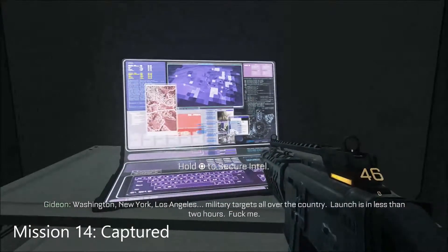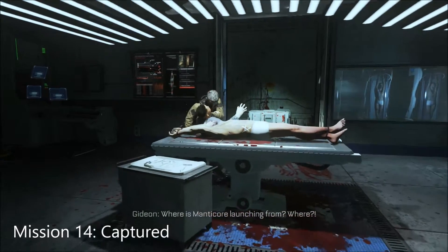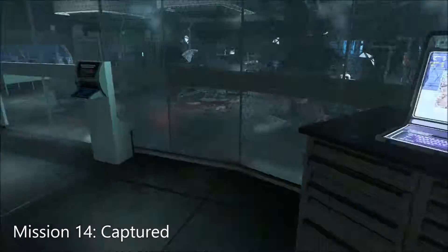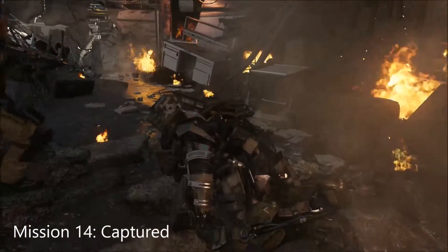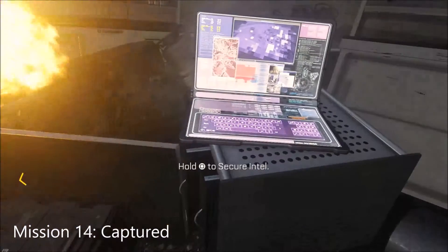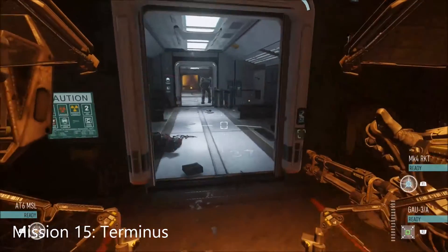When we get to this bit where we have to open this door — there's a crazy science section with shooting — just when you get to this part, on the left-hand side just here, you can't miss it. Then once we encounter this suit enemy and he turns around, right here is the Intel.